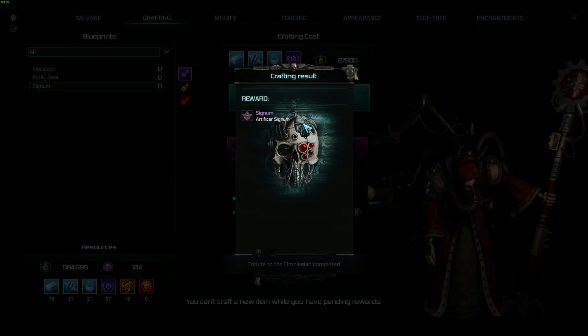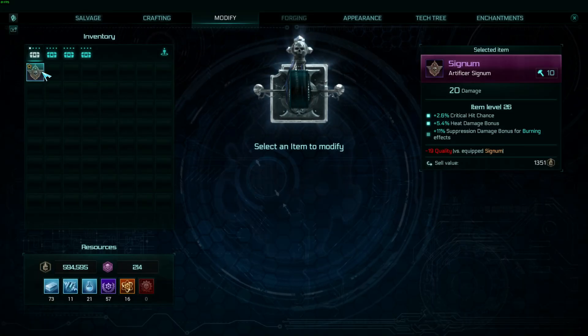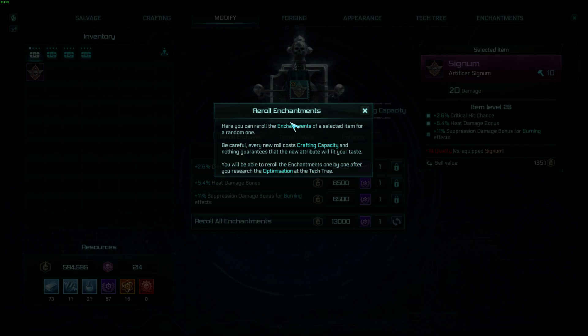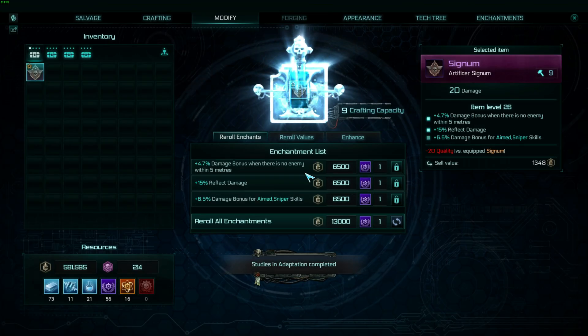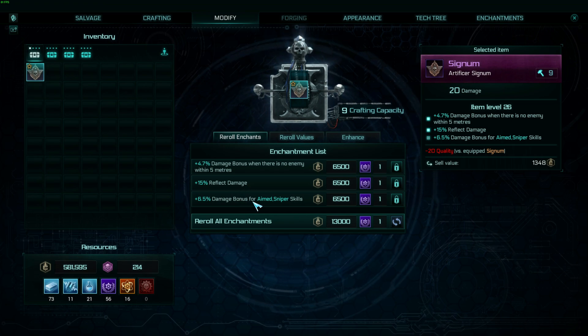Maybe we have to disenchant them or anything of that sort. We can modify here — oh that's kind of cool. Crafting capacity: yes, 10 crafting capacity. The crafting capacity is the most important attribute of an item when you want to modify it. After each modification, the crafting capacity value will increase by one. If it's depleted you won't be able to modify the item, but you can refill it at the enhance tab. And you can reroll enchantments — damage bonus when there is no enemy 15%, reflect damage — that's pretty nice.